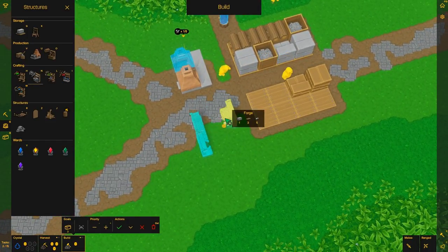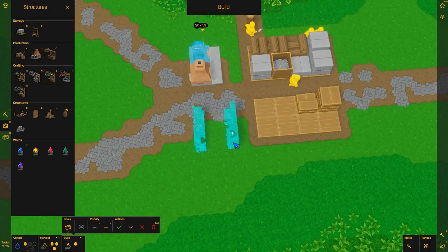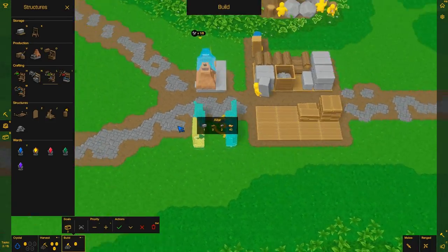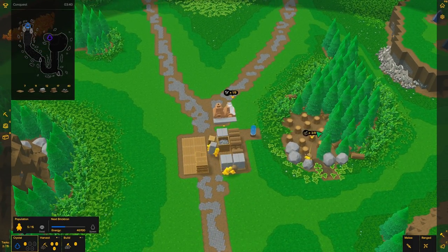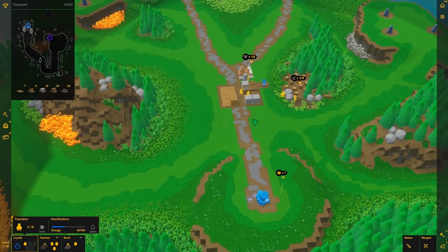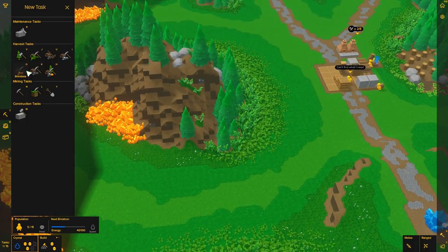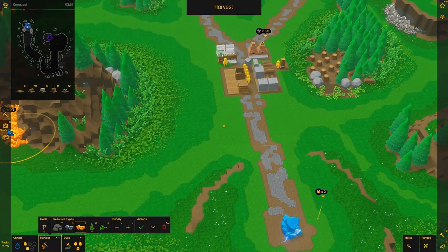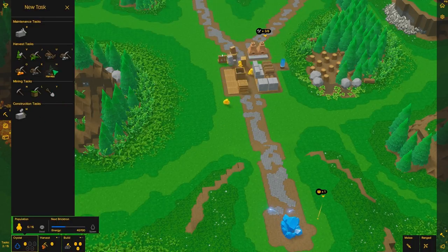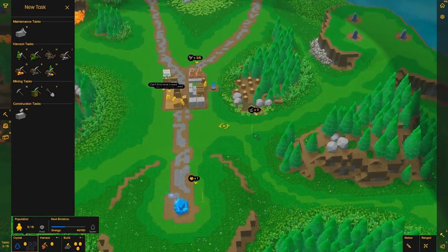I'm probably going to need a few laboratories to mass-produce things — maybe later when we move up. We need brimstone and iron so we can start powering our furnaces with the brimstone and making iron bars, which we can then use for other things. Crystals first — we just need some iron bars going. People are standing around and I hate how they're standing around.